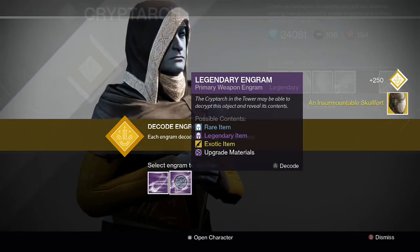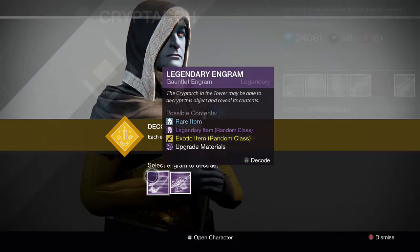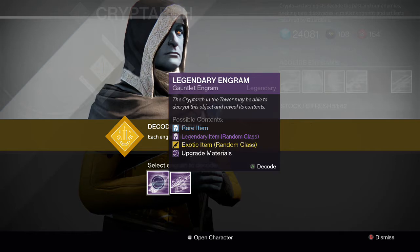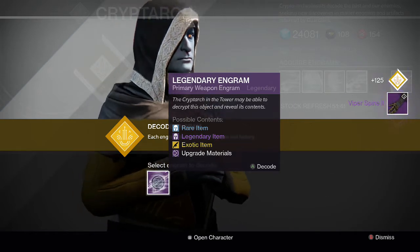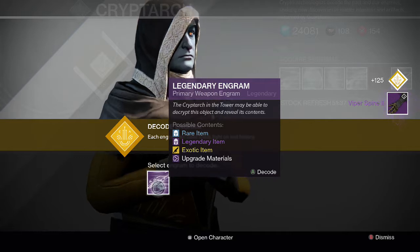For the helmet we get an Insurmountable Skull Fort — nice, an exotic! That's pretty cool. I hardly ever get exotics out of my legendary engrams, so that was really nice. And then for the gauntlet we get a Viper Spine 2. I like to keep some of the gauntlets because I think they're useful in crucible.